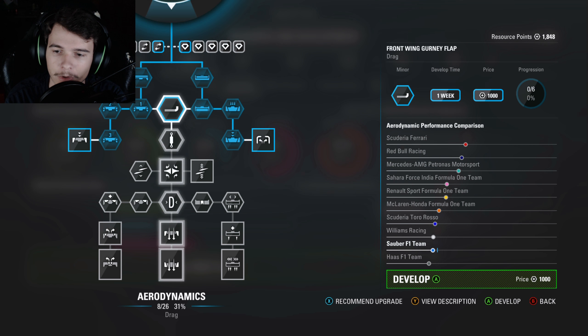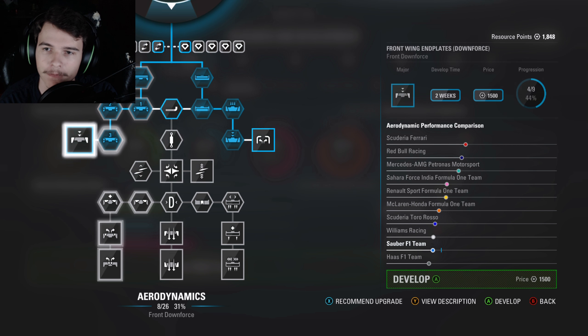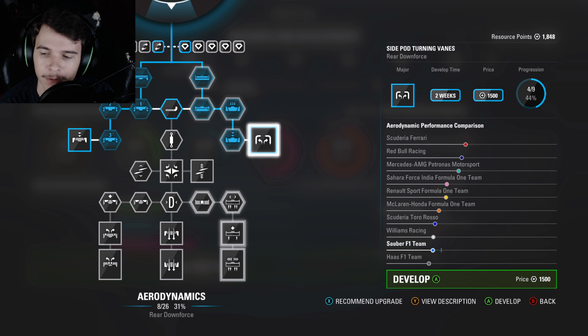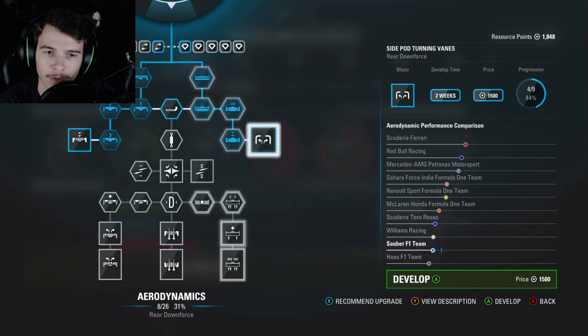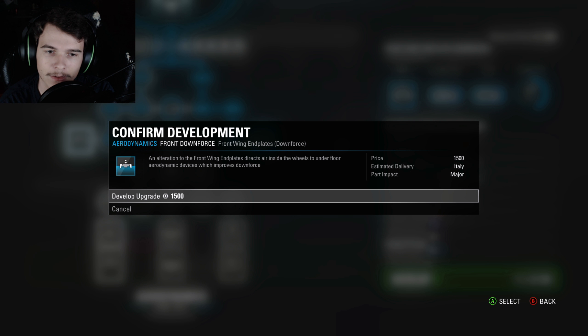We already had a good chunk of resource points, this is gonna add on. What can we buy? Look at them resource points - 1800! Well, of course y'all know we got this big boy powertrain upgrade working - three whole weeks left on that. We've got eight out of 26 for the aerodynamics, seven out of 21 for the chassis.